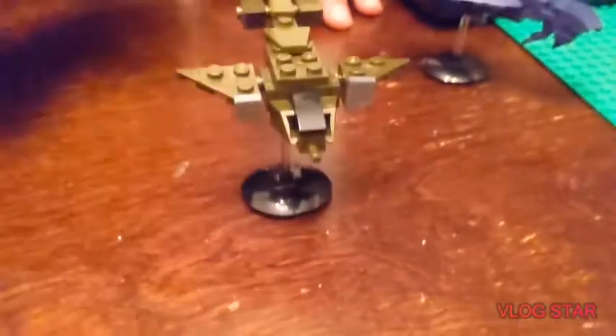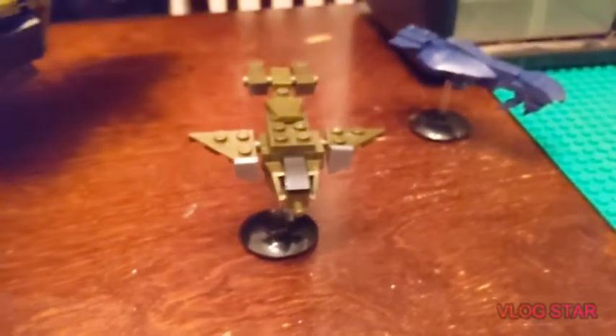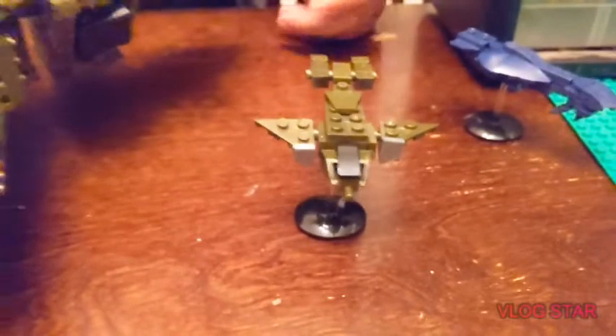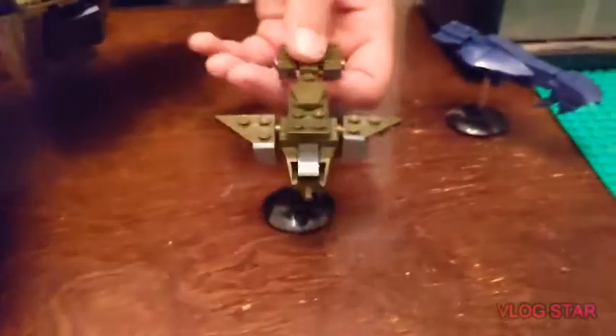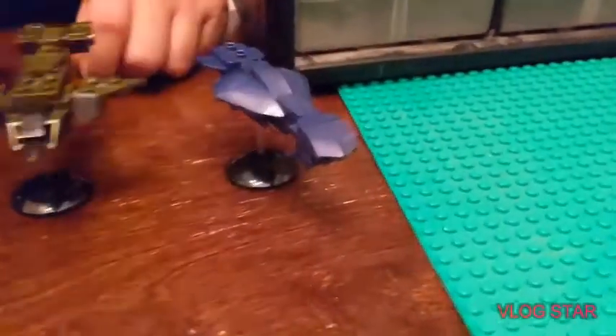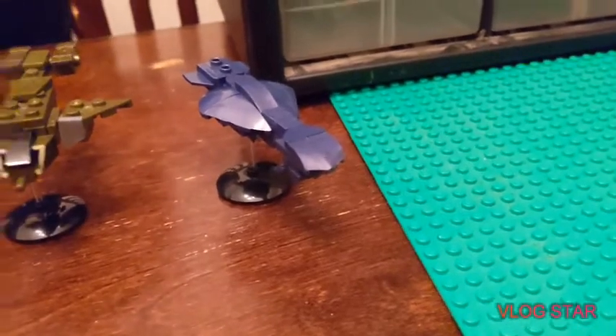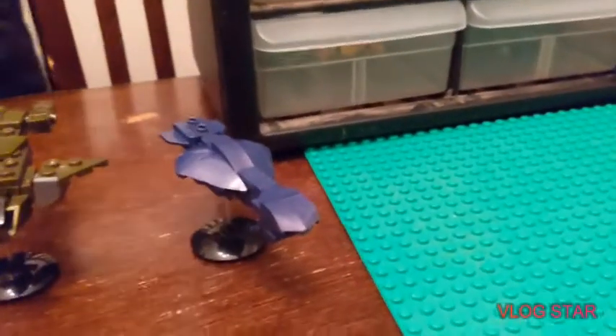First up we have the Halo Infinite blind bag micro build — the Pelican — which is pretty awesome, and this was actually my first micro build. Then the Clash on the Ring blind bag micro build, which is the Truth and Reconciliation from the third level in Halo CE. It's just really awesome.